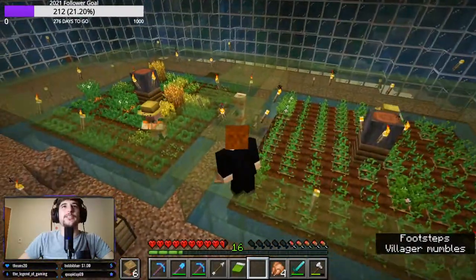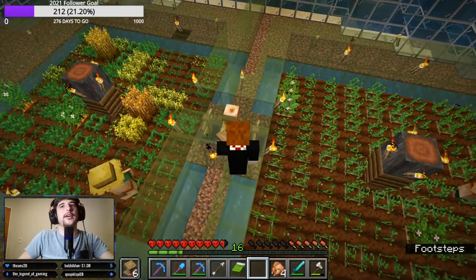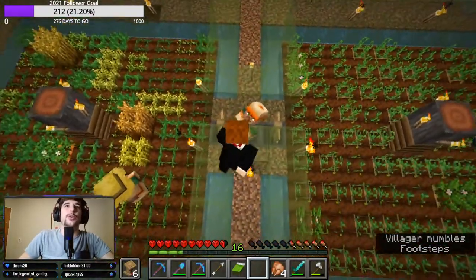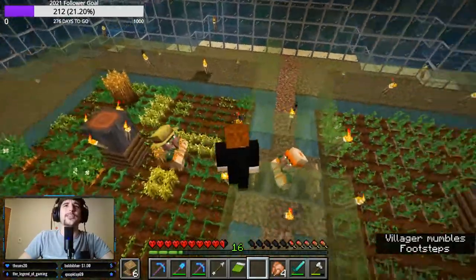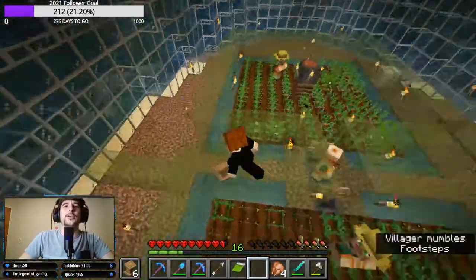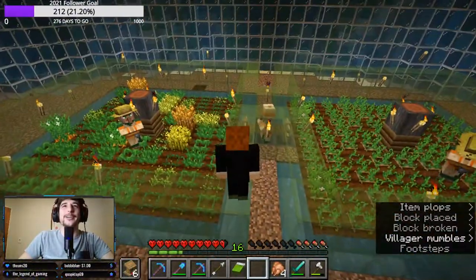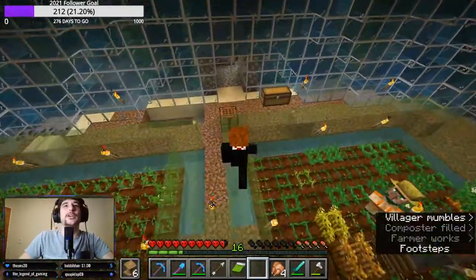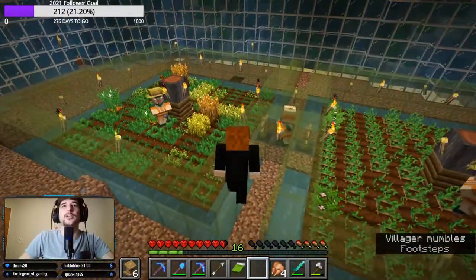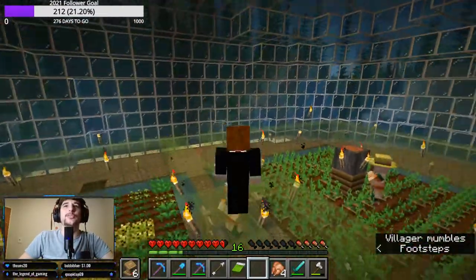These villagers trade with the guy in the middle here, and then the carrots and crops drop in here. If you guys want a tutorial on this, I'll give you one — just let me know in the comments. It only takes one tutorial for you, I don't mind. It's really quick, really easy to build, and you don't need a lot of resources to build it. Because I wanted to build an underwater base, that took me very long.